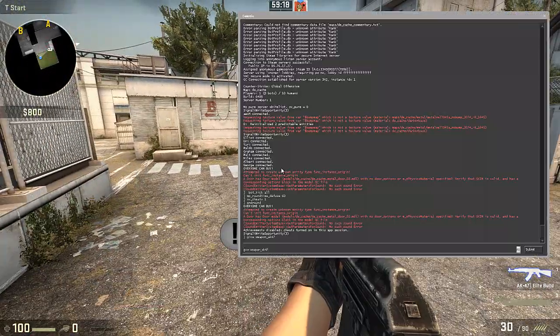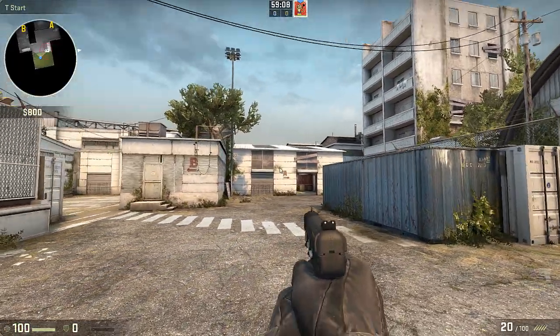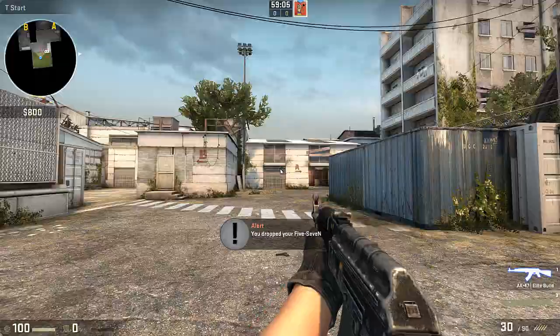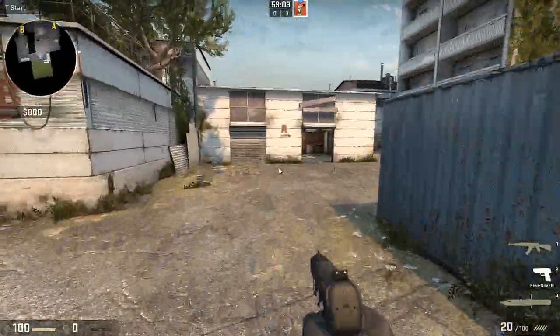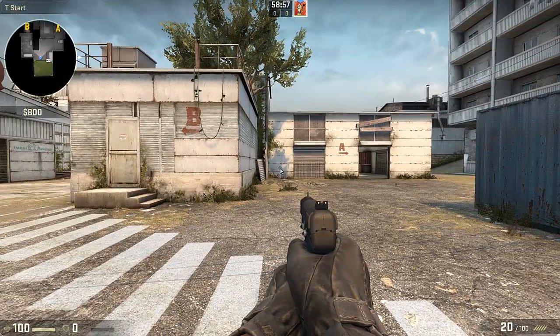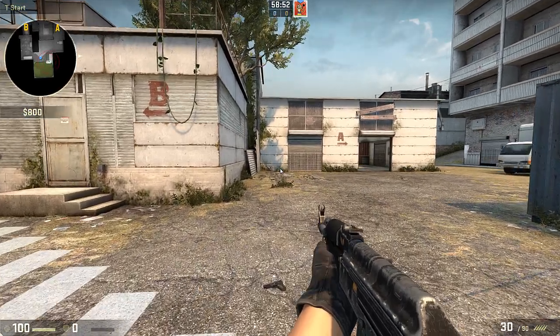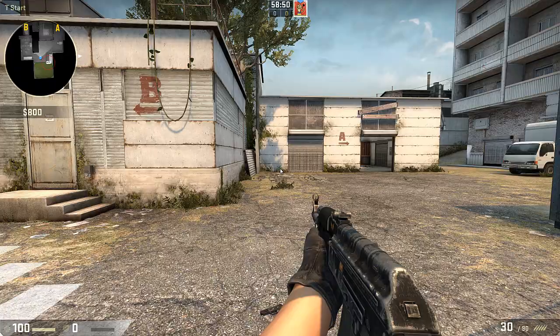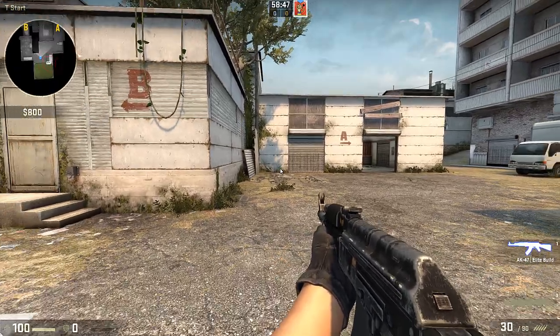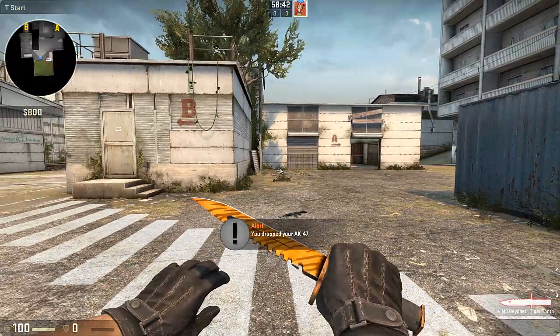Let's give myself some pistols as well. I like the 5-7. So this is my view model for the pistol, which is different from the AK as you can see here. When I change my primary weapon by dropping it instead of switching to it, it keeps the view model of the weapon with these binds. If I don't have a secondary or primary weapon, I can do this with a knife.